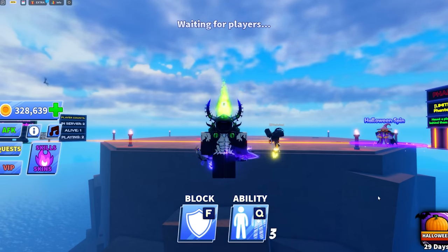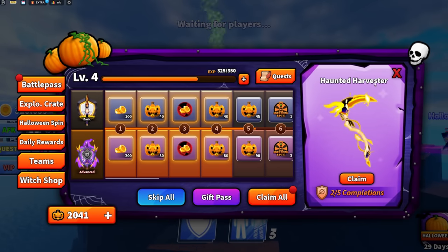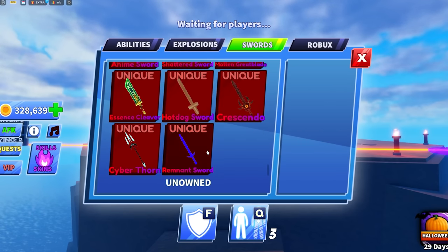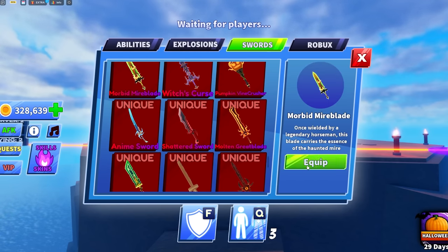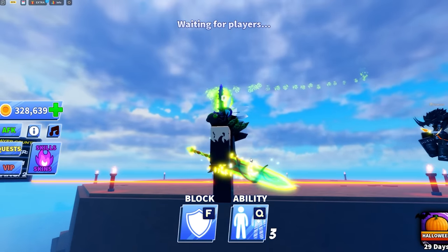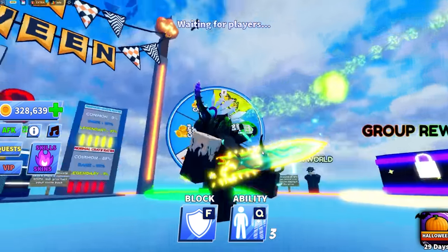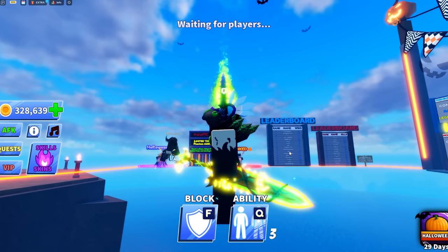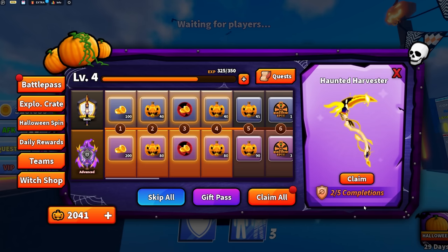So the Haunted Harvester — as you guys are aware, once you get level 40 on the battle pass you'll be gifted one of these swords, which is this one. This sword will be gifted to you, which looks nice but isn't really too cool. Pretty mad because obviously it doesn't have its own effects. Now to get the Haunted Harvester you have to complete the battle pass at least five times.